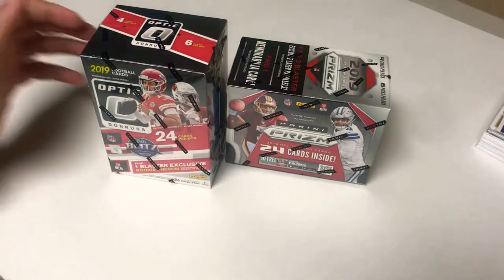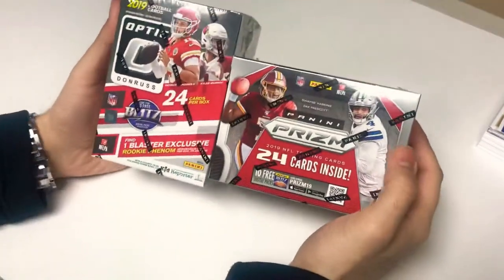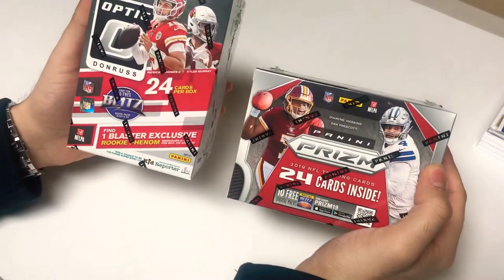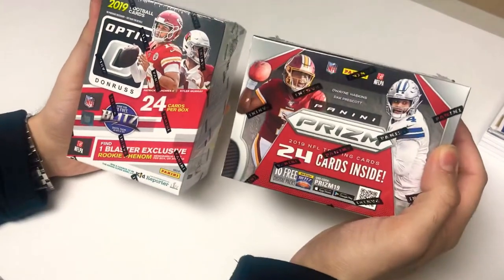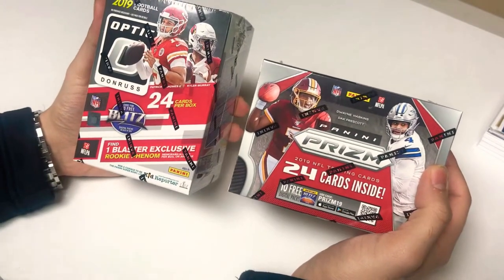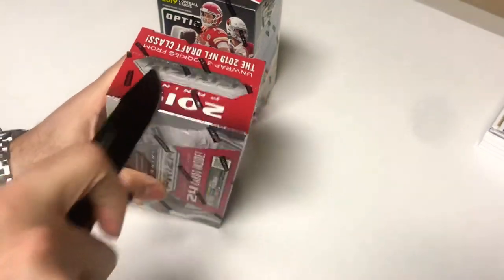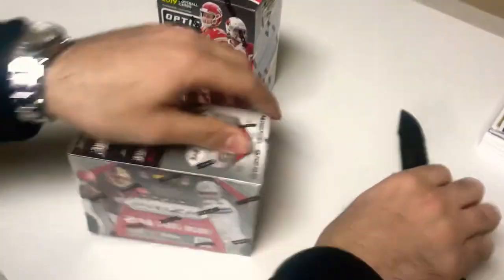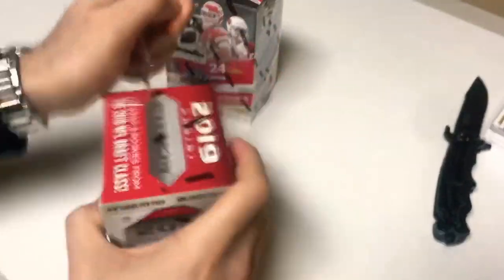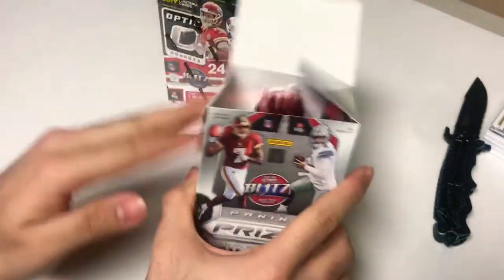Welcome back squad, it's Big Break back with a cool video for you today. What we got here is 2019 Optic Dominance Football versus the 2019 Panini Prism Football blaster boxes. Grabbed these two, thought we'd do a side-by-side comparison, let you know my opinion, and we'll just see what we pull together. Comment down below, let us know how you guys been, where you guys been breaking.